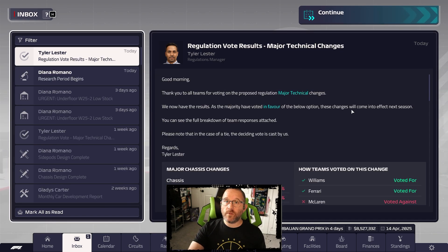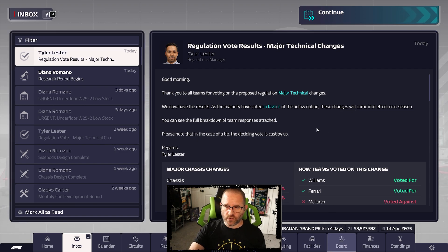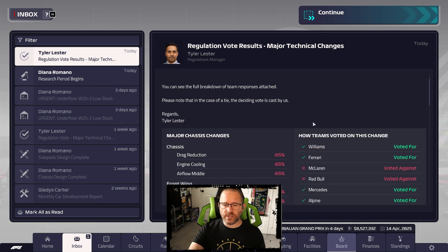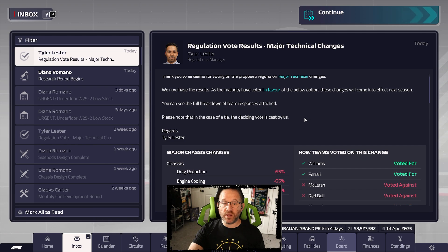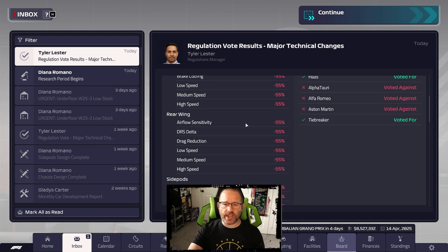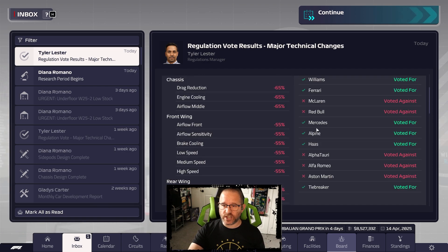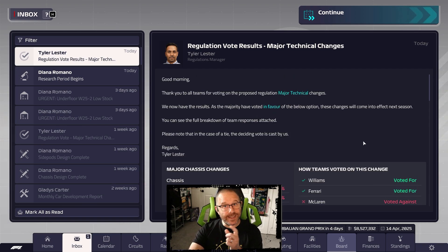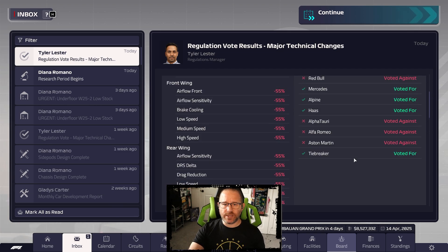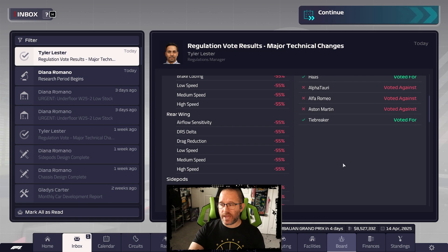That extra 20% everywhere else is more beneficial to us than focusing specifically on the chassis - so I'm going to vote for the major change everywhere. The vote result is in - six of us, then a tiebreaker in our favor for the major chassis change. The ones voting against it were Alpha, Aston, Red Bull, and McLaren. We voted alongside Ferrari, Mercedes, Alpine, and Haas. The 20% even greater changes are coming - massive changes for the coming year.